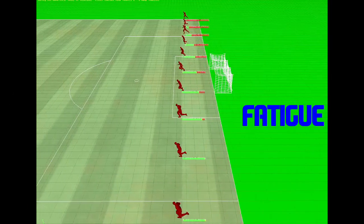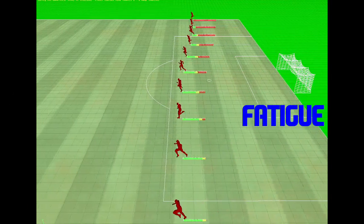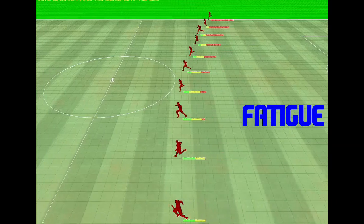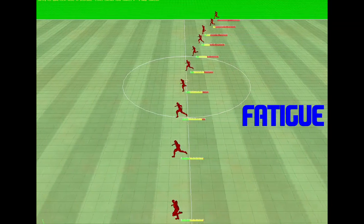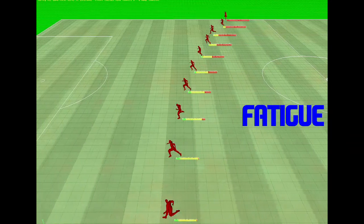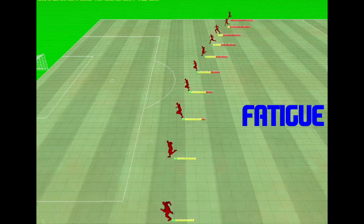The second video shows the effect of fatigue. Again, the attributes are all the same including stamina. But as you can see the players at the bottom of the screen have full energy, those at the top have none. From this video you can clearly see the effects that having a tired player will have on his ability to accelerate and sprint at top speed during the game.